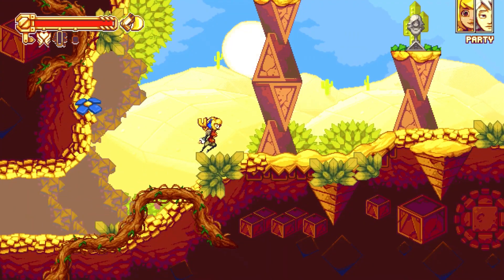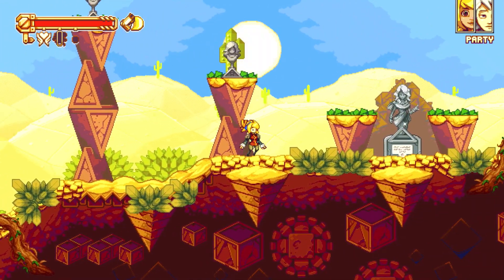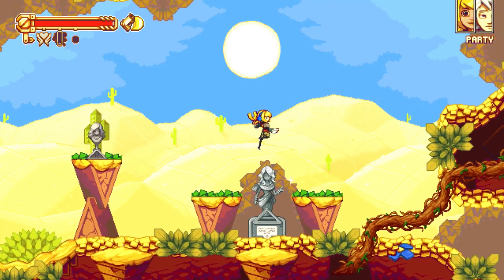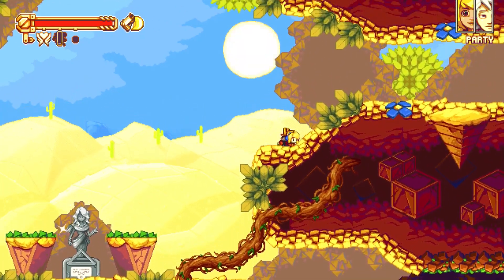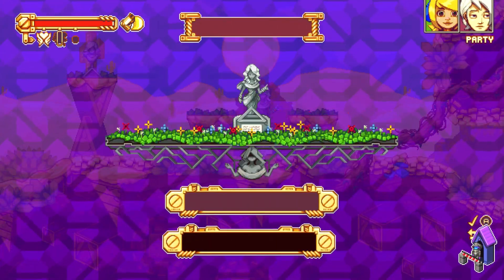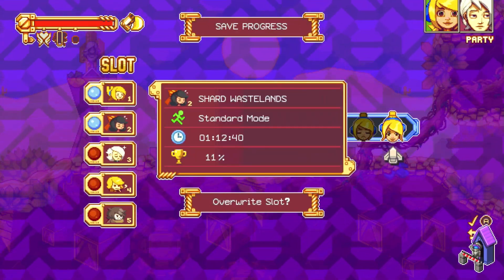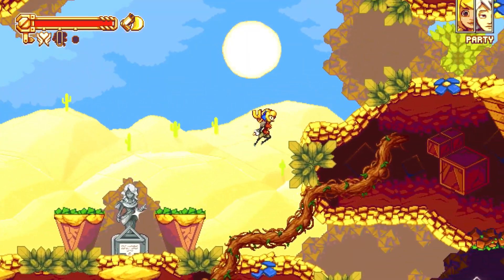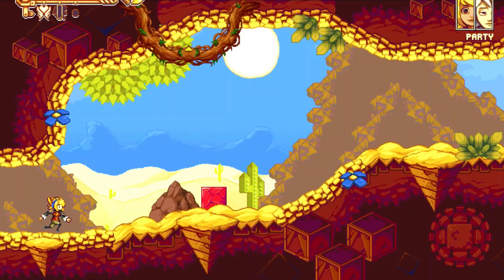It's saying some camp. I think I'm going to try to go... Can I go up to the top? I think I can. Actually, let me save here. I'm saving on literally every single save point that I see.